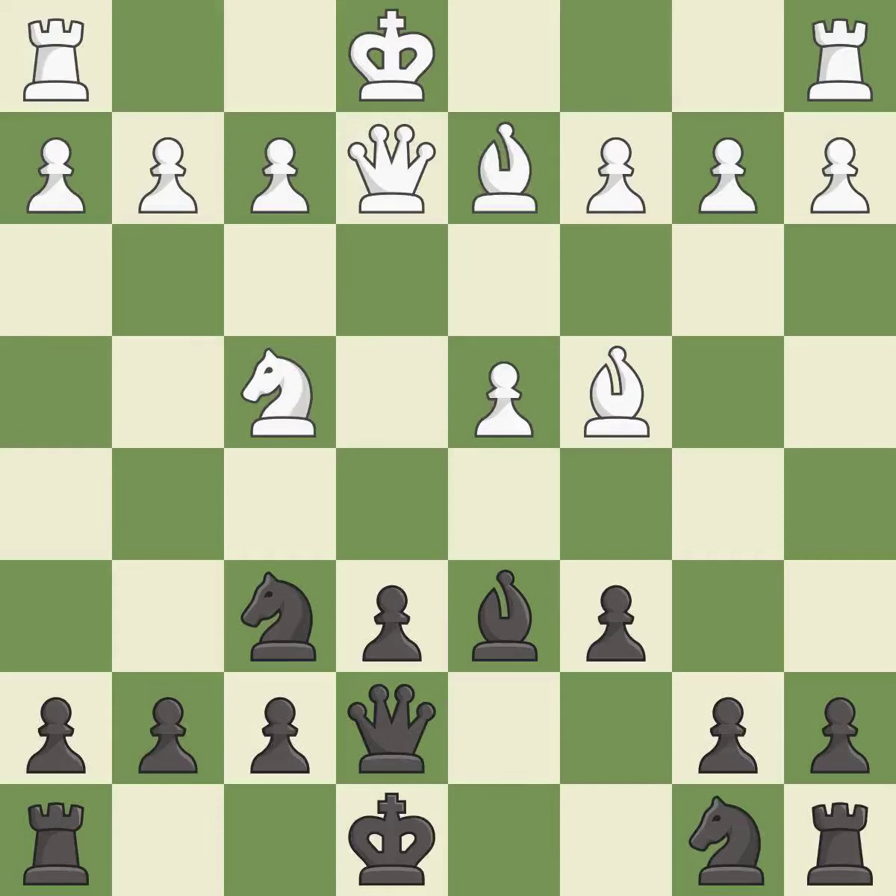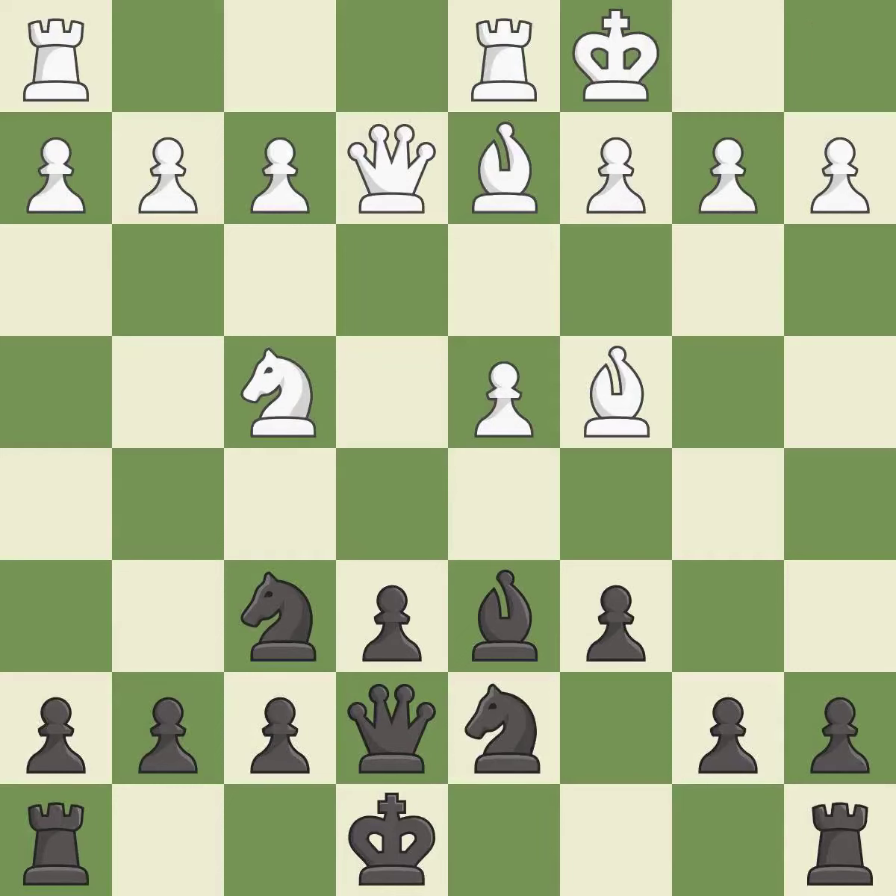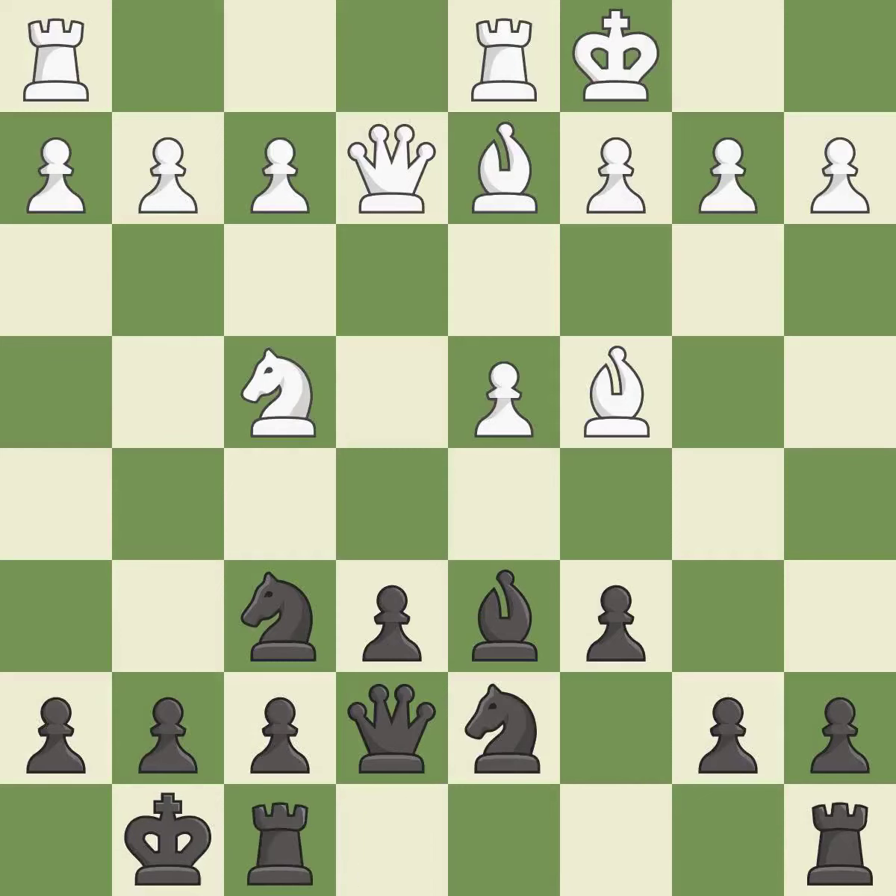This activates a bishop by developing it off of its starting square — it is good. This activates a knight by developing it off of its starting square — it is excellent. This connects the rooks, which helps them coordinate together in the future — it is good. The rooks can see each other now, allowing them to provide mutual defense.